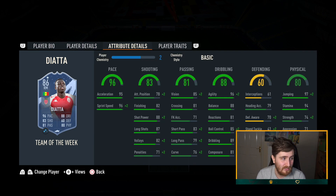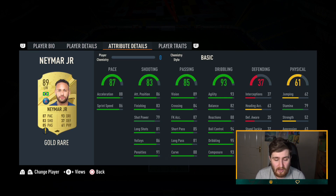Neymar — again, always a top-top tier gold card when the game launches. He's 65k right now; I don't get how a card like him is nearly a fodder price. He's outrageous — going to be one of the very best gold cards every year on FIFA. His pace really drops but he's still a very usable card on the game right now.